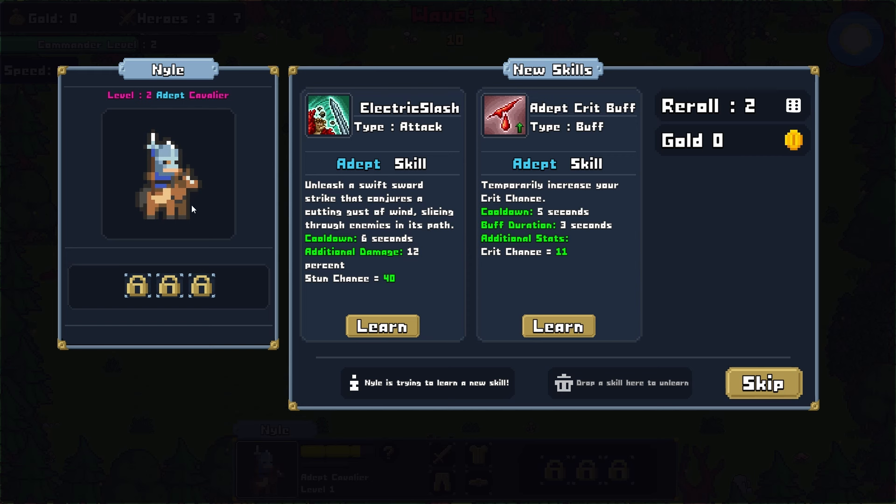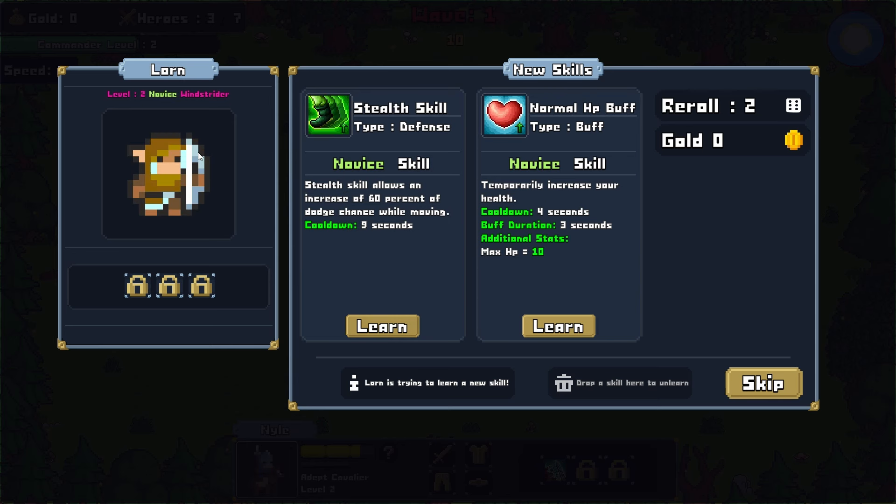We have Electric Slash and Crit Buff. Crit Chance will increase to 11 when the buff is in effect. Otherwise, we have the Electric Slash which has a Stun Chance — I like that. Lorne also levels up. We have a Self Skill and a Normal HP Buff — 60% Dodge Chance while moving. He's an Archer; I don't really foresee this character moving too often. So let's go with the HP buff.